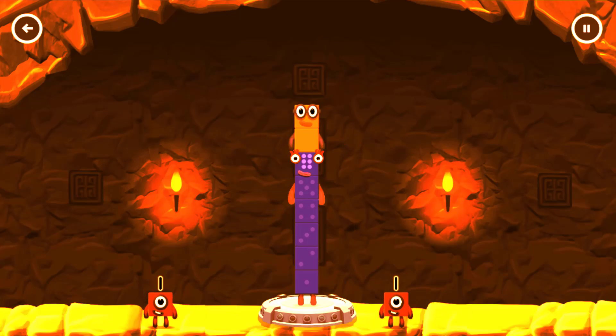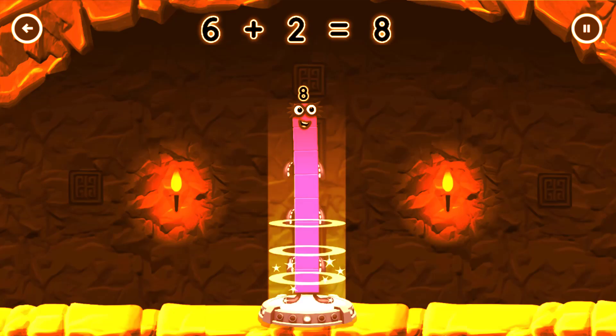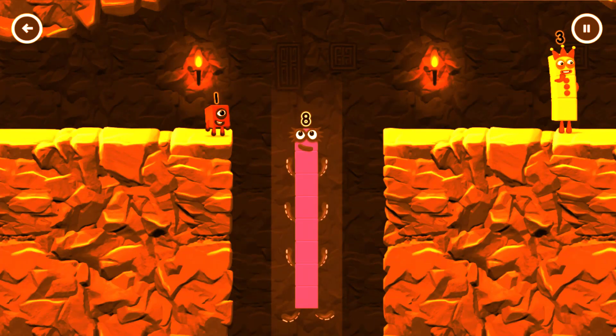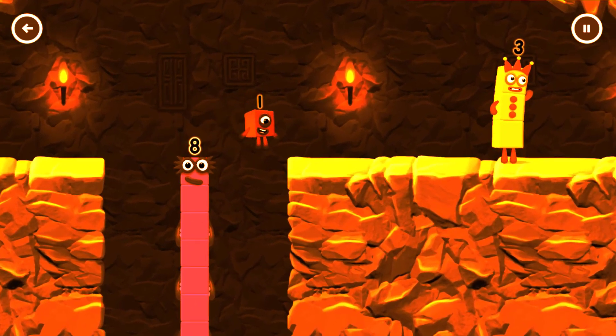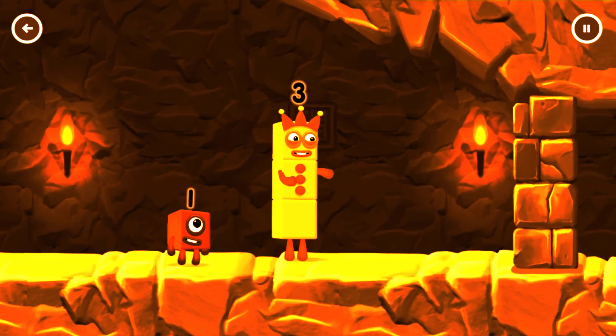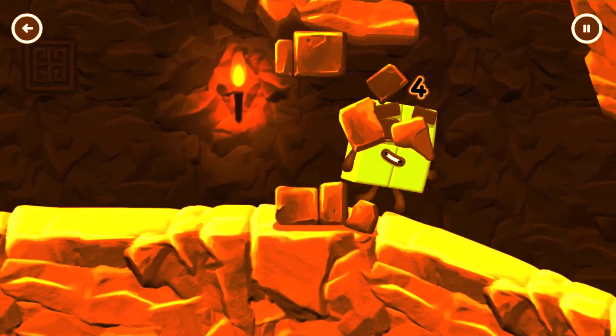Six! Two! You got it! Six plus Two equals Eight. Eight! I am Eight! Fantastic! I think Three might need One's help to get past that wall! Eight!